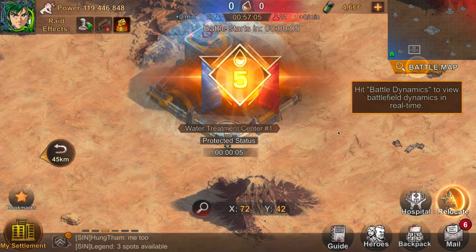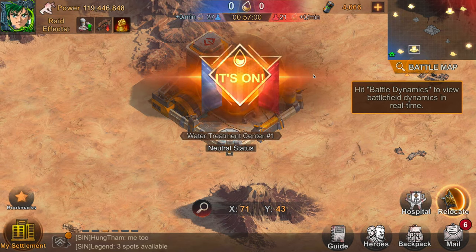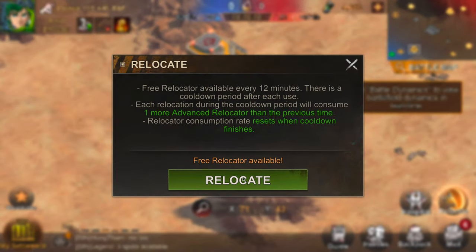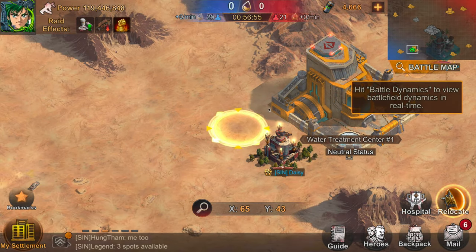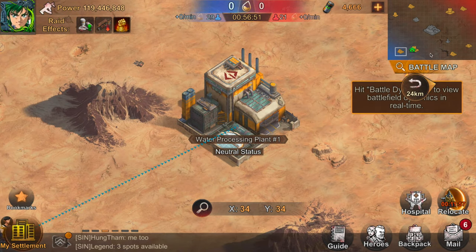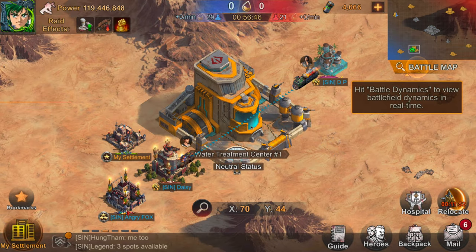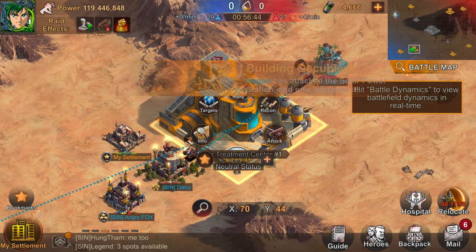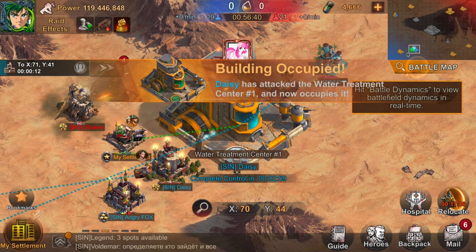My go-to strategy for most RRs where we feel like we're going to win is to hold the two water treatment plants, the munition center, the center water reservoir, and gather water across the map. This is a good strategy if you feel like you can overpower your opponents and just hold the most important buildings. Make sure when you're holding water treatment plants you're also holding the corresponding water processing plants.